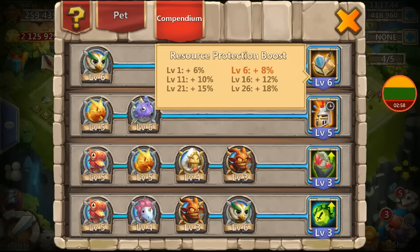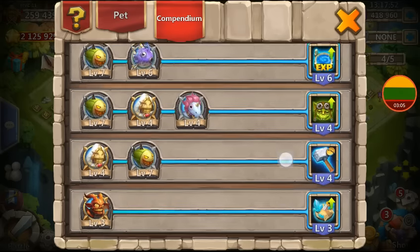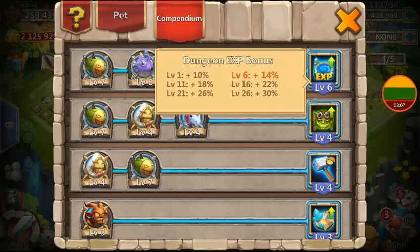Level six resource protection boost - not the most useful compendium entry, but still. And level six XP in dungeons - look at that, that's the second level so we got 14% now.